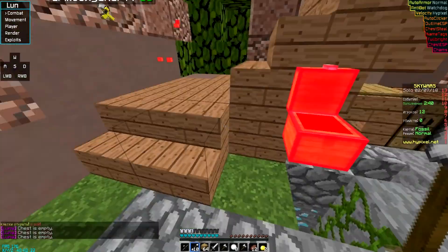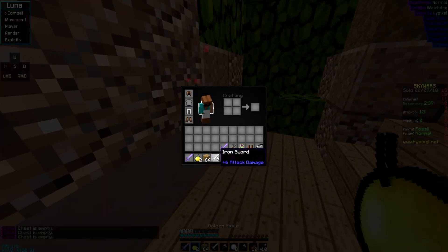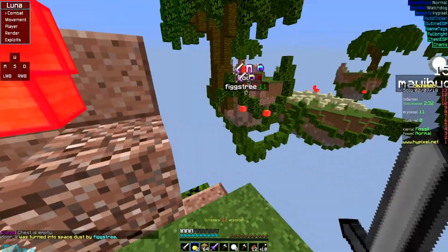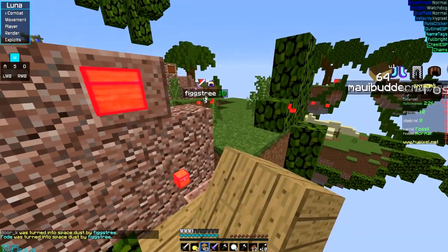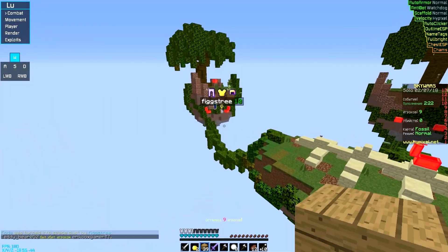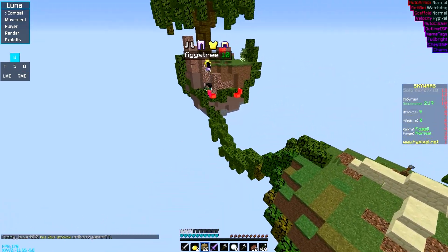We're gonna hit them with the one two Mayweather boys. Let's put blocks on our hands and scaffold over. I believe the velocity for Luna is bypassing, so if you guys were wondering — let's go.